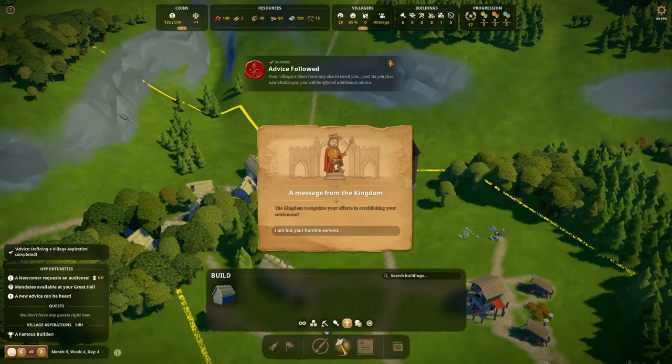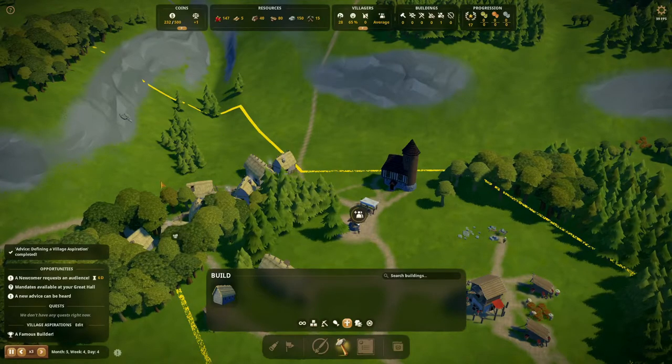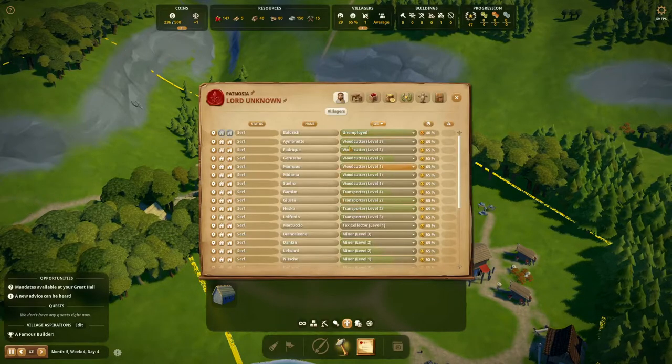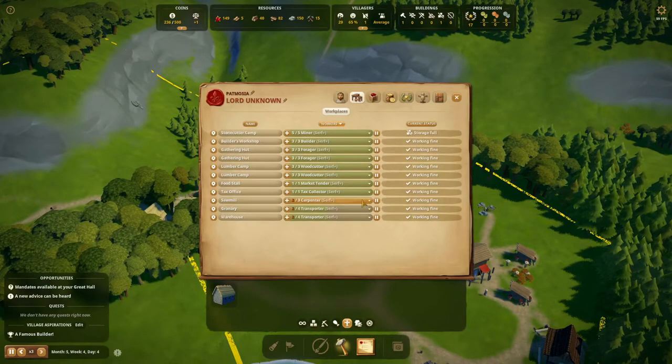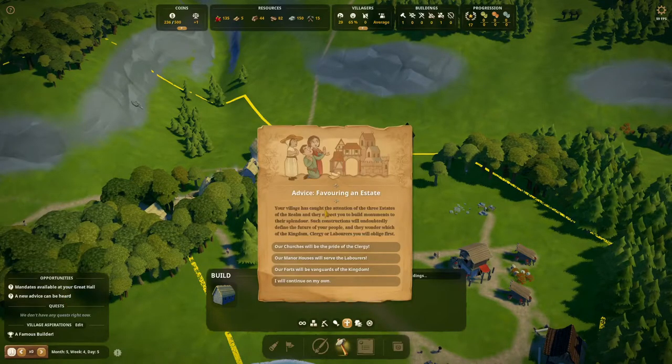Now we start to rule the village as our own. A message from the kingdom recognizes our efforts in establishing the settlement — that's nice and we got some money from it. A new advice: our village has caught the attention of the three estates of the realm. They expect us to build monuments to their splendor, and they wonder which of the kingdom, clergy, or laborers we will oblige first.